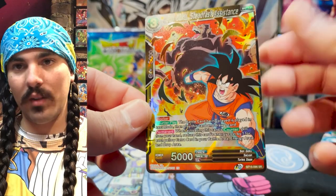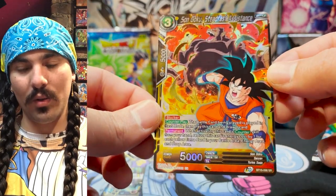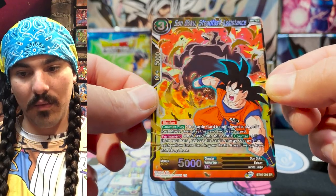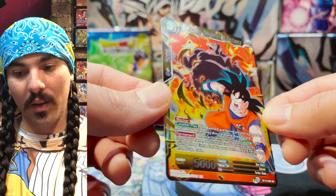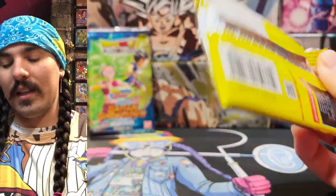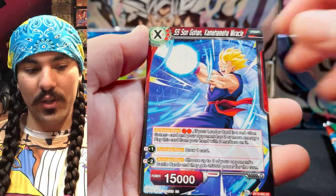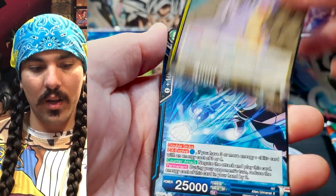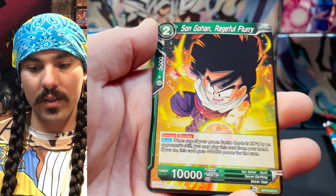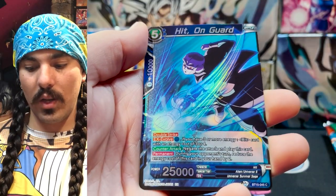I feel like this is going to almost be a mandatory four-of in every yellow deck. Because this and Robotic Riposte — the combination of the two — makes it so difficult to play around. Yellow is going to be very, very strong; it just needs a couple big-time finishers, and once it has that it's going to be a very hard color to deal with. I'm so excited to have a playset of these. To gauge how good a card is, I like to count the number of things it does and compare that to how much energy it costs — that card is one energy and it blocks, it rests a card, it draws a card, it comes into play, and its cost is reduced if you have extra cards in your drop area. Really strong, generic yellow that can be used in a lot of stuff.